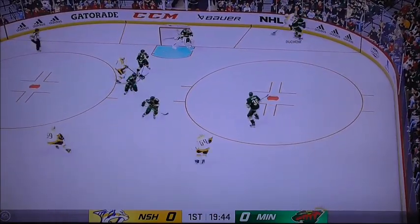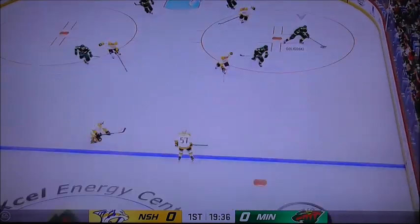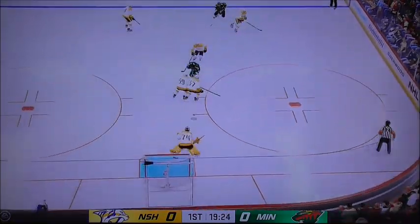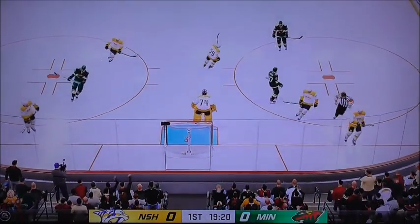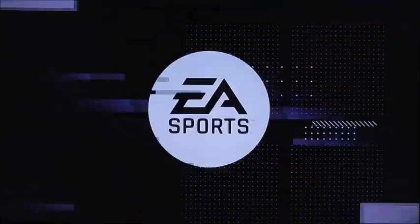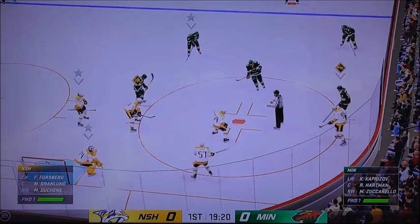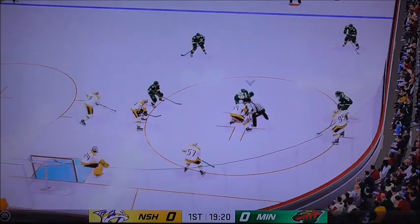Maintains possession — kind of lost control for a second there but regains possession. Made the stop on the play. Minnesota's moving it into the offensive end. Turns it aside. There's the whistle as things slow down. Always a good play if you're not sure what's going on — freeze the puck. Yoshi's known for making those long breakout passes to spring his teammates. That's his 'send it zone' ability and it can really get things going.